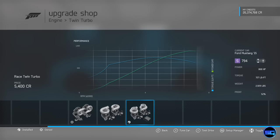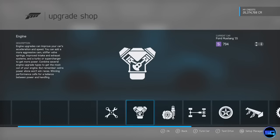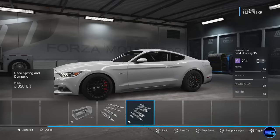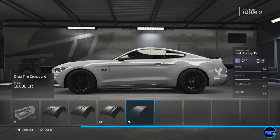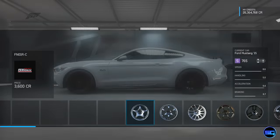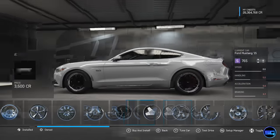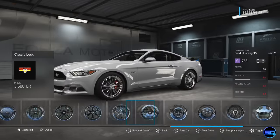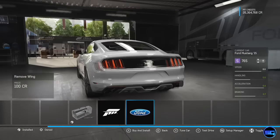Here we are with our final upgrade — 868 horsepower, which is absolutely nuts for this car. We did everything race style: ignition, air filters, everything — the works. We got some suspension on it. We're going to hook up some drag tires because that's what we're going to need. I don't know if I want to change the wheels though — those stock wheels actually look really nice, so we'll leave them.